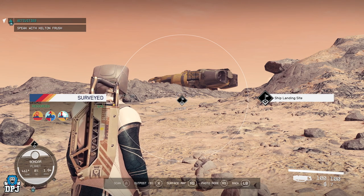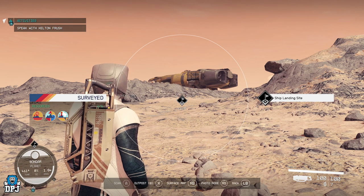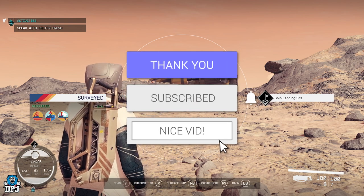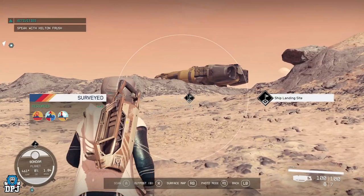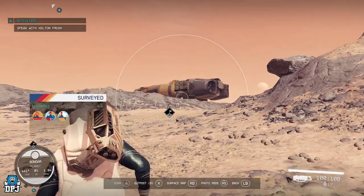Before we get into it, you can hit the like button if you wish — it's an option, and maybe subscribe, all of that YouTube fun stuff. So I was just roaming around getting all my scans done for this planet to see what rewards I would get, and I found a ship. I was like, oh that's a big ship, I like the look of that ship, it might be a good cargo ship.